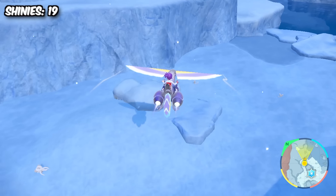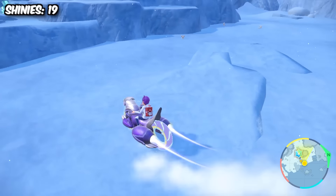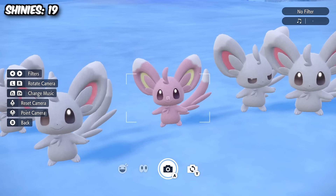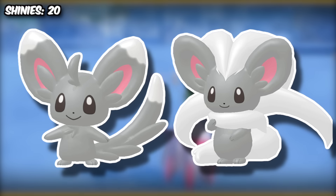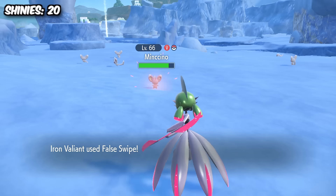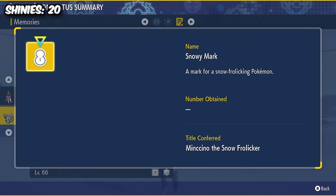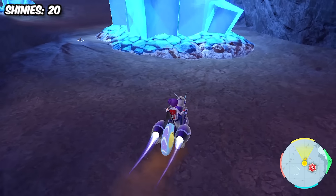Next up was also a dual hunt for a Mincino as well as Porygon. I wanted both of them pretty equally, but Porygon was a much rarer spawn. So after half an hour, we ended up finding this pink Chinchilla. Nothing too special going on with this shiny, but this Pokemon and its evolution Cinccino are so freaking cute, so I just had to get one. Also, our mark luck is insane because she also had a snowy mark.